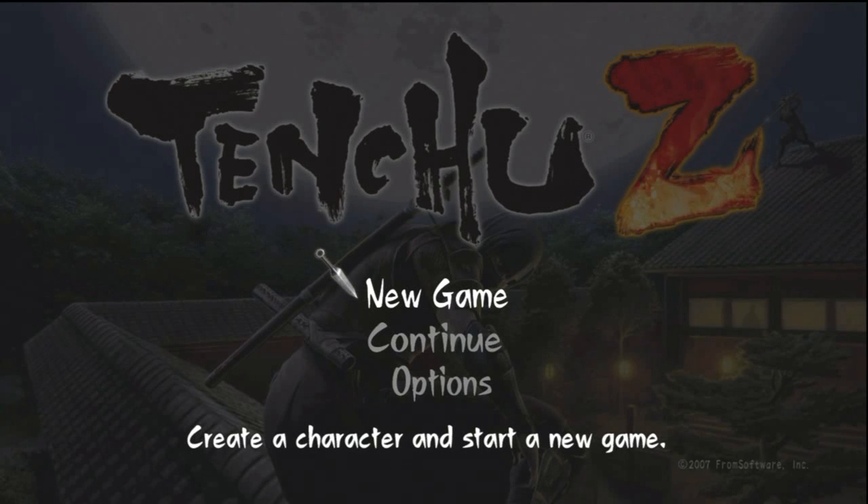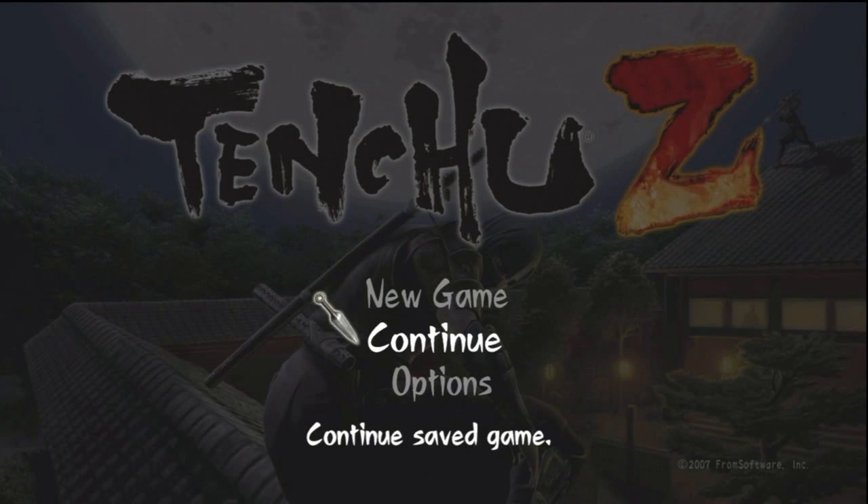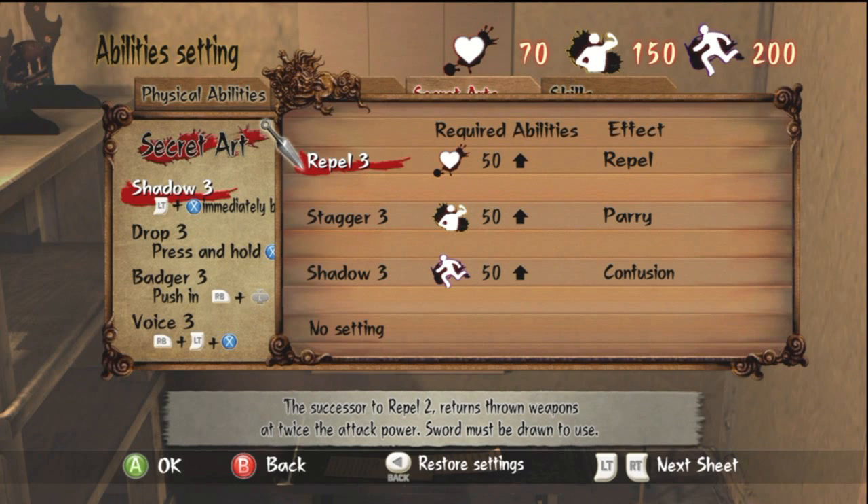Hey, what's going on, you guys? It's Acid Glow here. We have a breakdown video for Tenchu Z. We'll be going over all of the unlockable skills you can get for your ninja character from level 1 to level 3. Keep in mind, in the menu where it shows the required abilities, that means you need a certain amount of points adjusted to that attribute before you can use specific ninja skills.